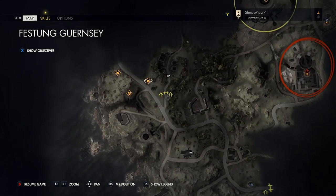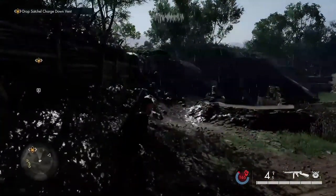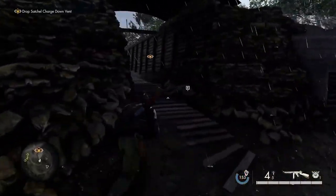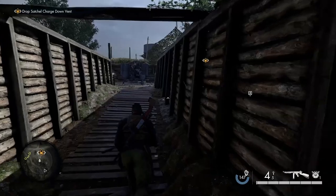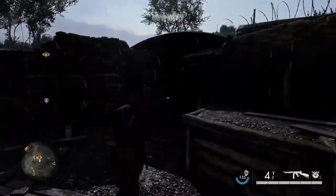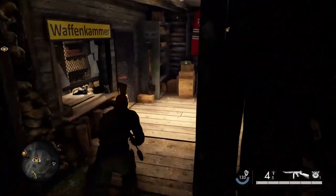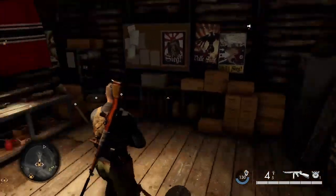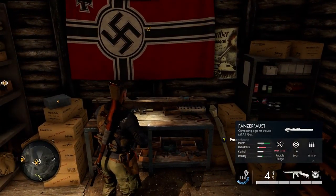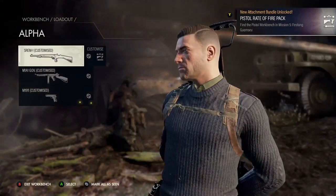You'll complete a few missions in there, then come out and drop a satchel charge into the vent just around here. And just before you head straight out, there is a little bunker with another workbench — that's another collectible.